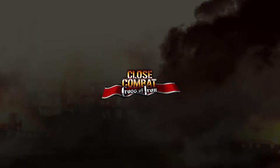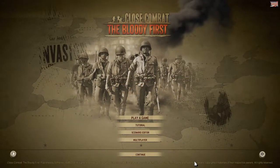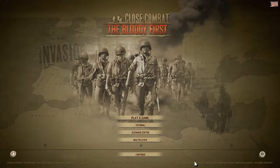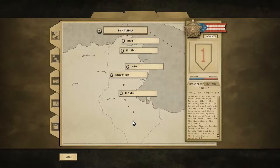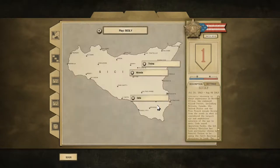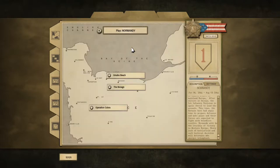Close Combat: The Bloody First is the latest release in the critically acclaimed Close Combat series. It's a real-time war game covering the career of the famed US 1st Infantry Division during World War II, from its initial engagements with the Africa Corps during Operation Torch in Tunisia, to the invasion of Sicily with Operation Husky, and finally to the shores and bocages of Normandy.